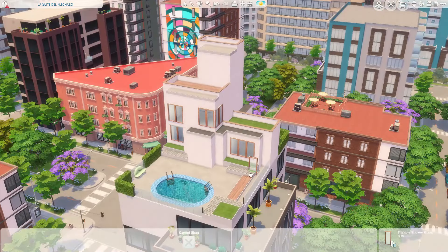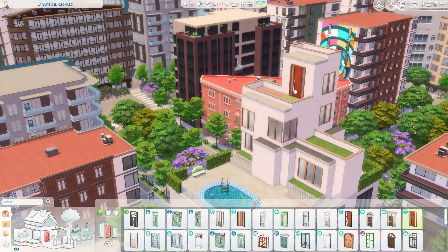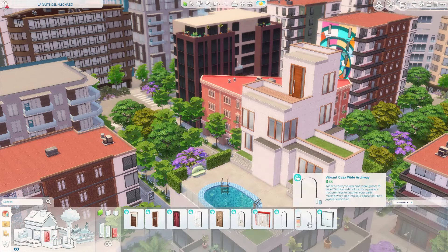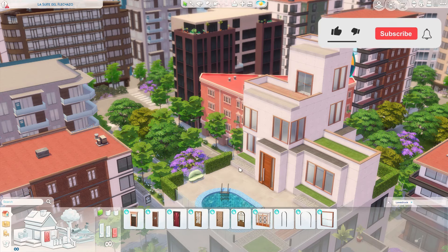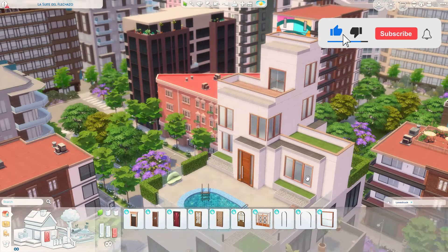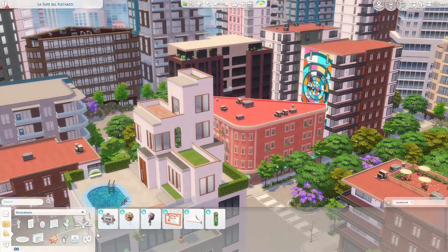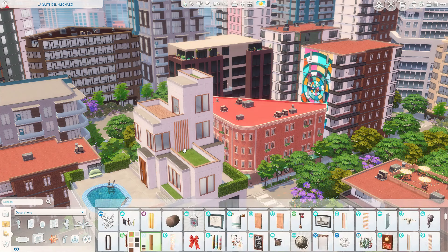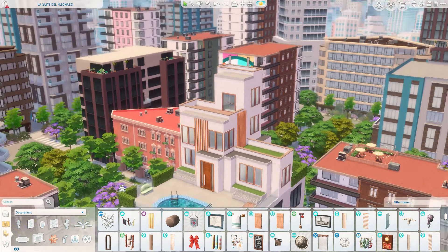We have the shape of this build pretty much figured out, and I used these modern-looking windows. It wasn't until later that I actually saw the name of these windows — these are the windows that we could build our own little showers with. They can technically be used for exterior windows, but that's not really their purpose. They're really nice windows though, so I'm going to use them anyway.